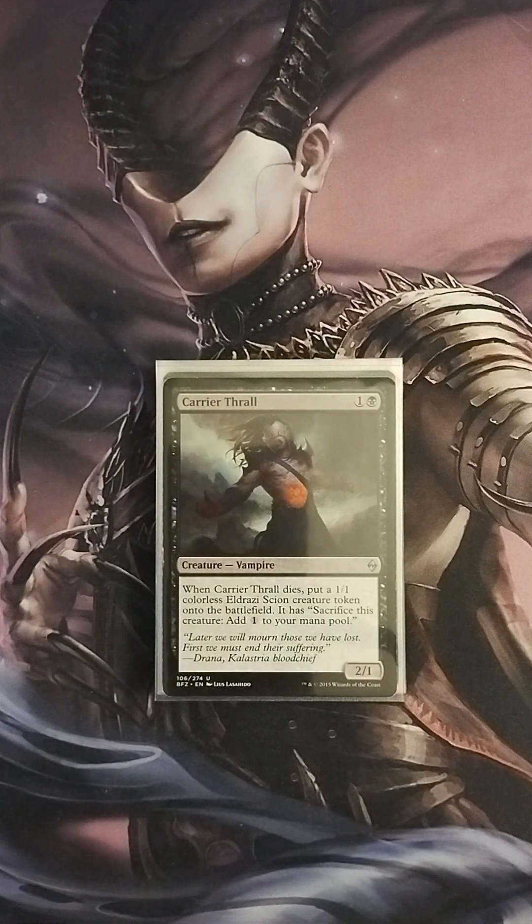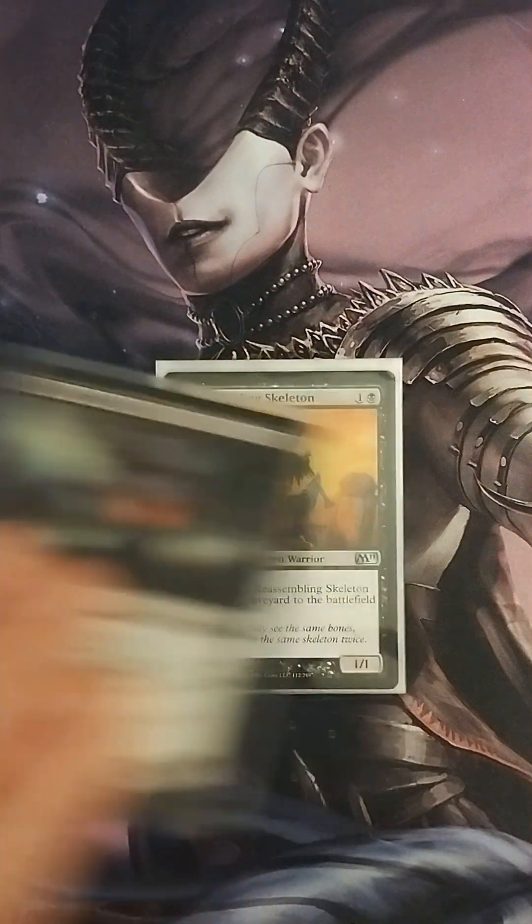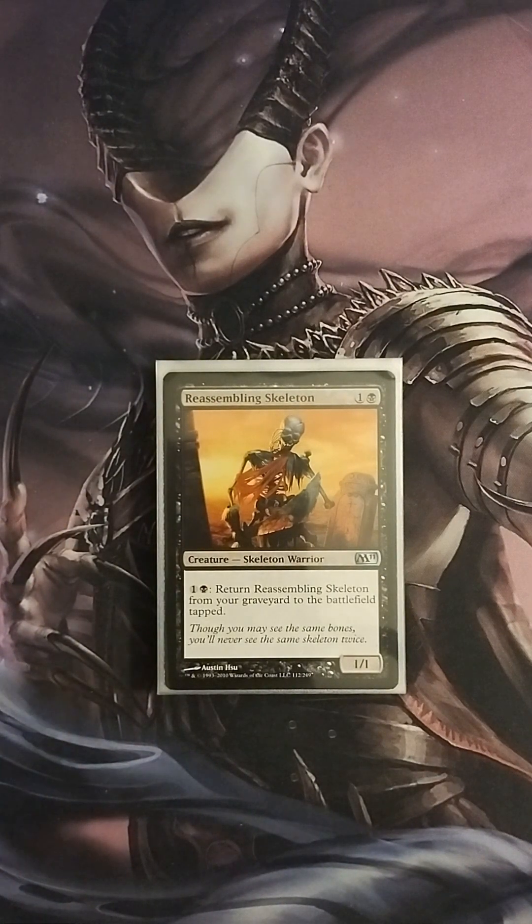Next, we have Carrier Thrall, a 2/1 vampire. When Carrier Thrall dies, put a 1/1 black creature token onto the battlefield that has 'sacrifice this creature, add one colorless to your mana pool.' It creates more sac outlets and helps with a little ramp as well. Reassembling Skeleton is another all-star in this deck — it's a 1/1 for one colorless and one black that returns itself from the graveyard to the battlefield. This is a perfect creature for sac fodder for all types of triggers.